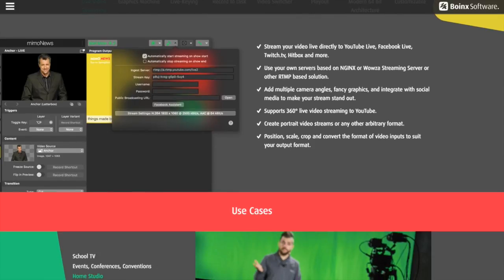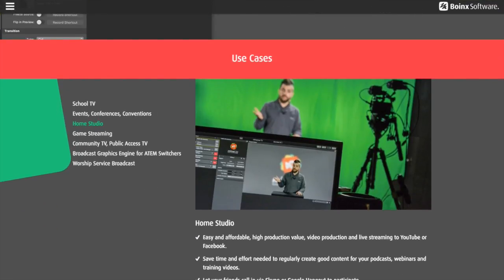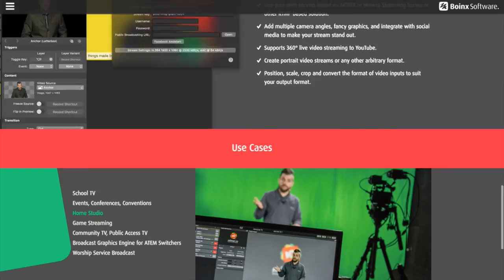Let's go back and have another quick look at Memoive. It has this beautiful interface which is very easy to use and very intuitive — as I said, I downloaded it this morning and already have it up and running. Some of the use cases: school TV, events and conferences, home studio, game streaming, worship service, community TV, and small office studio. You can even set up with external cameras — the guy in the demo has a green screen behind him which allows background images using chroma key.